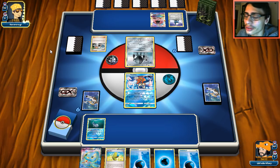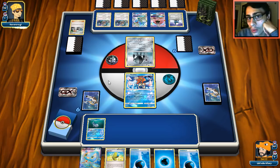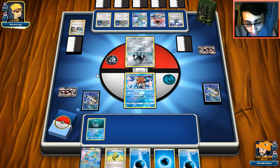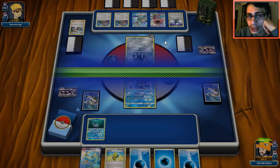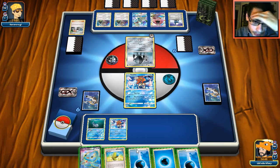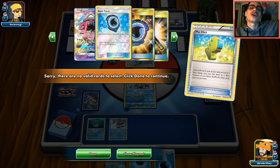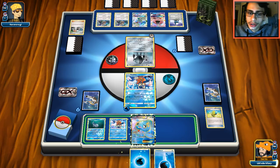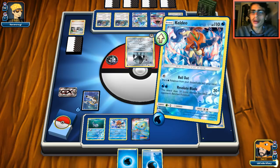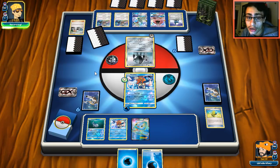Kukui is going to be a game changer because Celesteela and Silvally can both get knocked out. Silvally has 210 HP — I'm pretty positive on that. Drampa is interesting — probably going to try Big Wheel, which I'm fine with. Rebel is a little scary to see. He's attaching to the active so we probably won't attack next turn. We're going to draw a Lele — okay I'll put it down. We can do Bailout for 100 damage just kidding. Let's see if my opponent N's me or we draw a Sycamore.